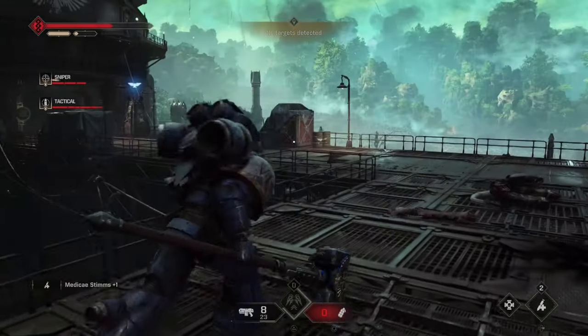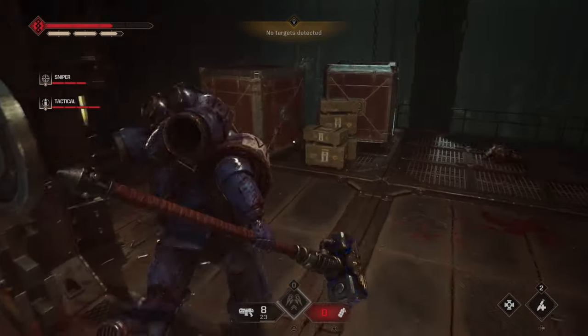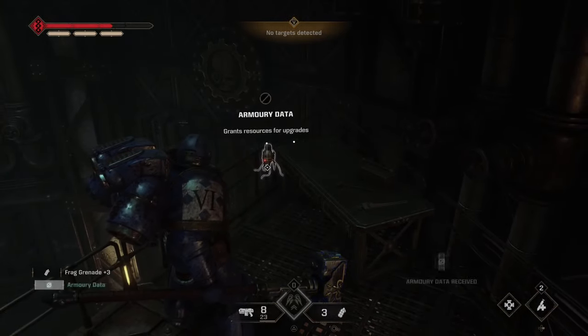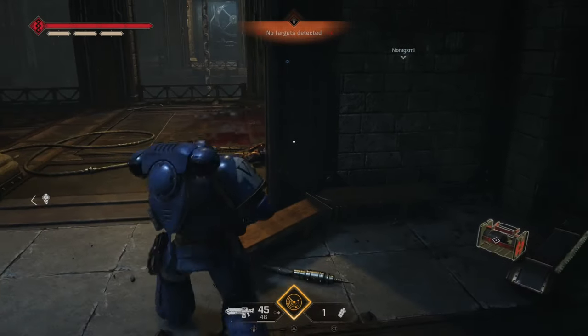Tip 2: Collectibles. Keep an eye out for important collectibles while on a mission — things like a gene seed that gives a 30% XP bonus to the party at the end of the level, and armory data that can be used for upgrading weapons. If you're not sure if these items have been found, check the scoreboard and the icons will appear at the bottom.